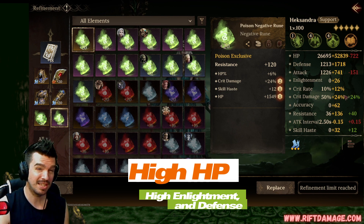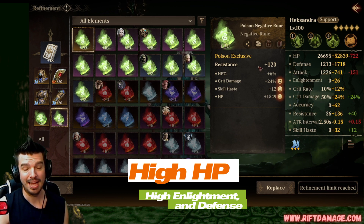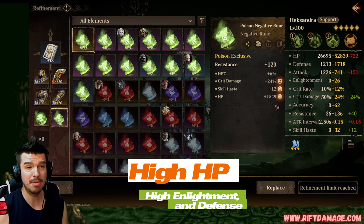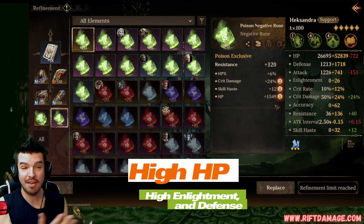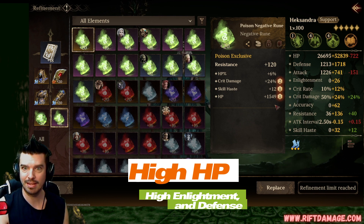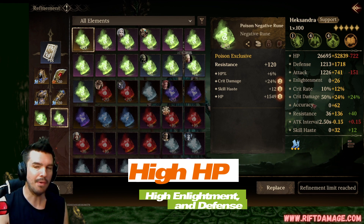We rolled two into crit damage, one into skill haste, and one into flat HP — not my favorite. I'd lose a little HP and attack, gain some crit damage and 40 resistance. This would be good for a tank like Auris maybe, or somebody that does damage based on HP. Nobody seems to like Tower anyway — let's move on.